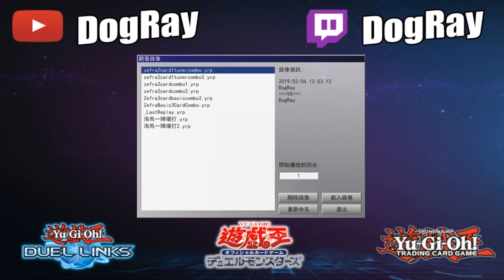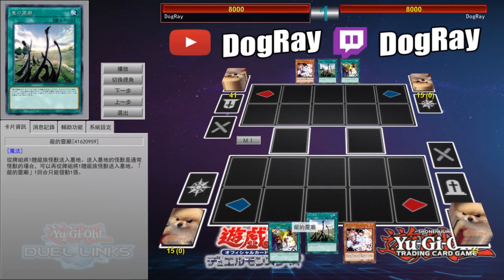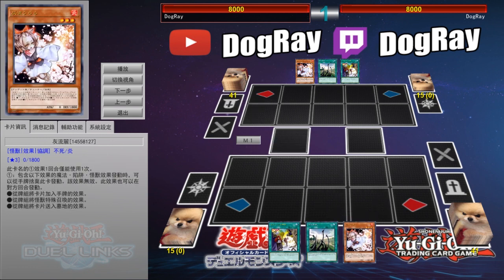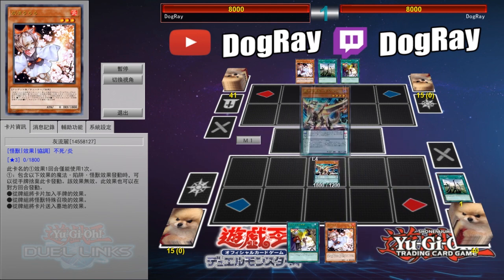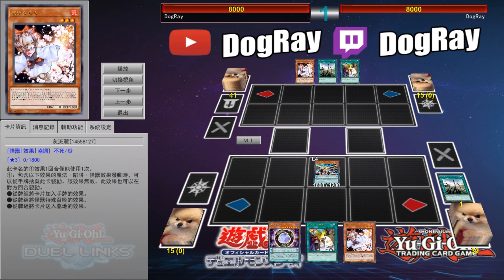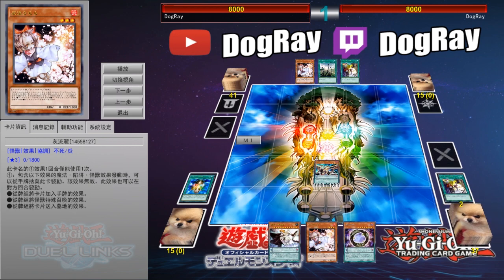Now let's move on to the next one. This is also a 3-card combo, featuring a search, a foolish, and also a tuner. The idea here is that you already have a tuner, so you don't have to set up a tuner — you don't have to summon Beertrace for a tuner, and you don't have to use Frexy to turn something into a tuner. Because you already have a tuner, this allows you to go for some different plays.